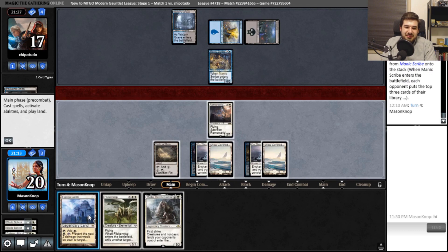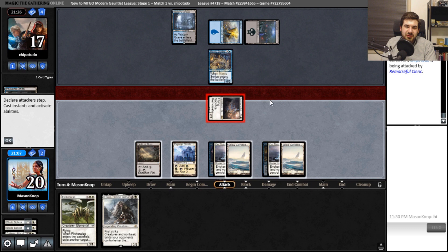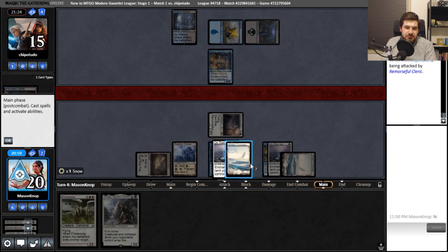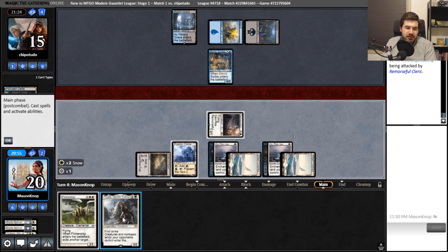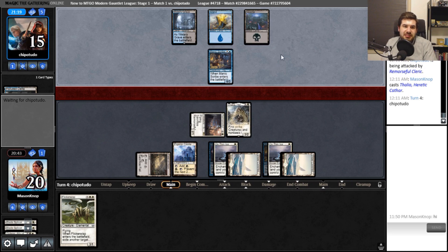Manic Scribe — alright. These are pretty much the meat of their deck. They're not going to get a whole lot of use out of Archive Trap immediately. We got spells! I think I'll attack — I'm coming in for punchies. Just making sure you're cool. I'll play Flickerwisp — actually, I'll take this time to play Thalia. Thalia will slow them down a bit if they're playing any non-basics, and will give me an extra turn before they can use Field of Ruin.